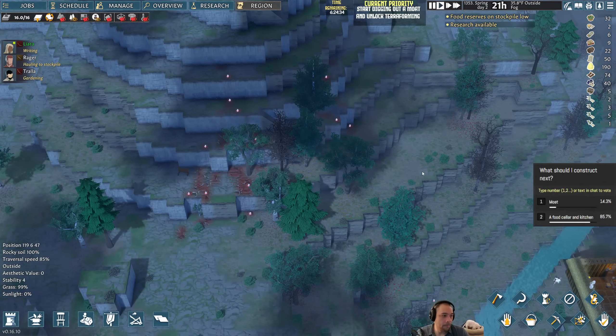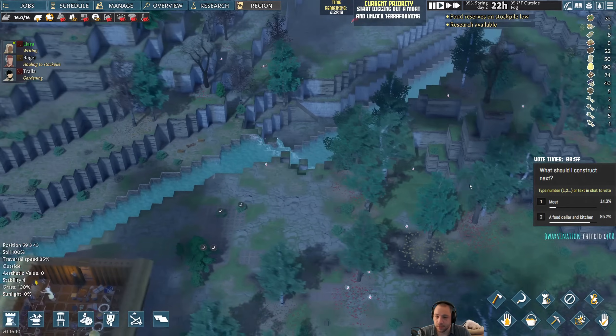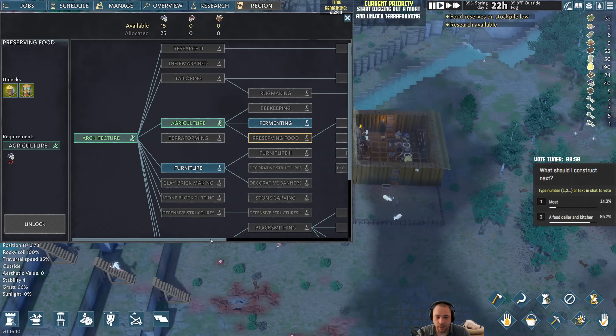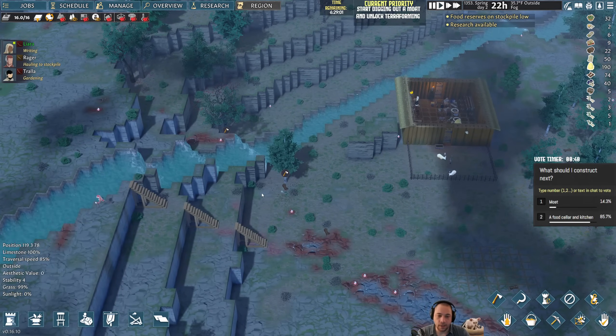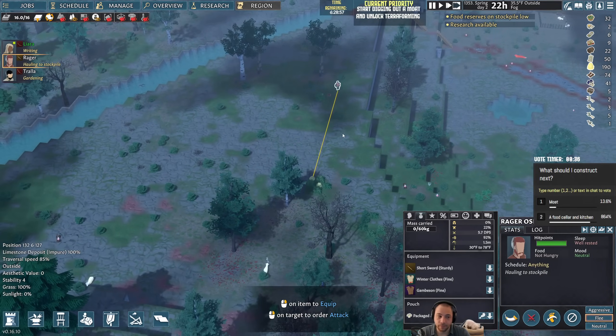One more minute on that poll, but it looks like a food cellar and kitchen is going to be the name of the game. I won't necessarily have the things I need to make a kitchen initially, because cooking is way over here in the research tree — I need to get preserving food and then cooking. But at the very least I can have the physical area laid out for it.